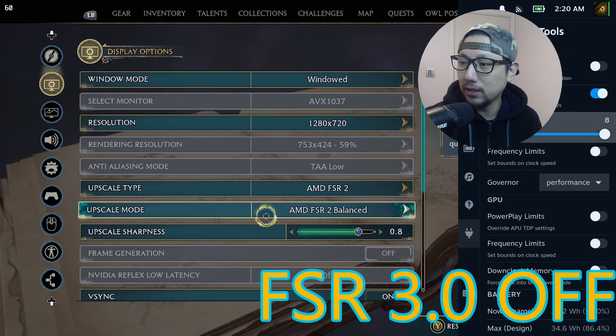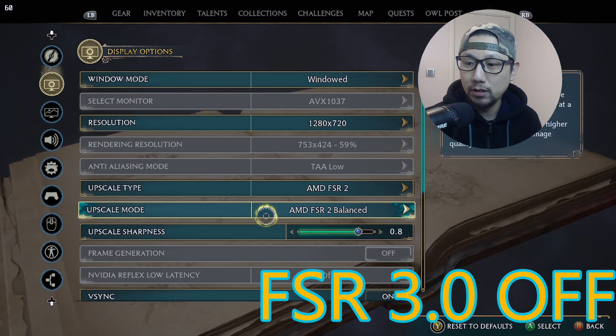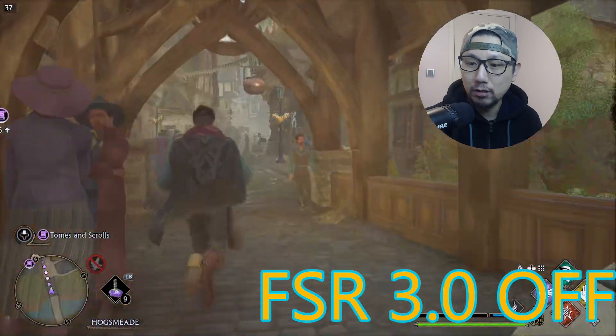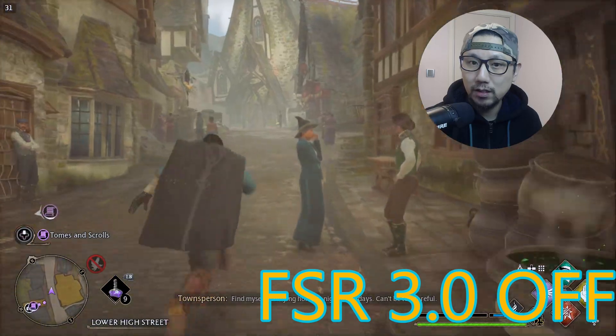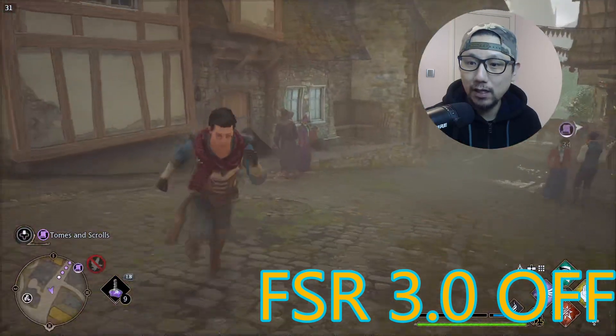SMT is on with 8 threads and the governor is set to performance. I'm at Hogsmeade — one of the harder places to run in this game — so I'm getting around 30 fps with these settings, which is pretty normal.